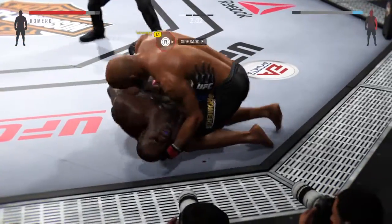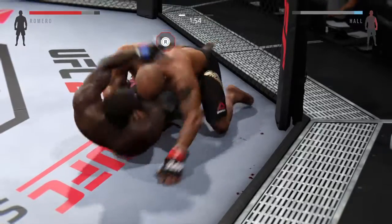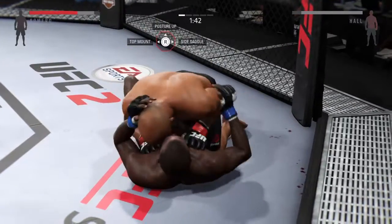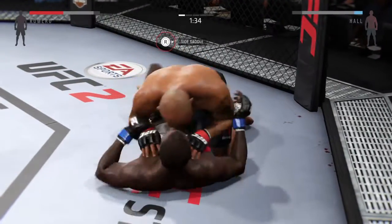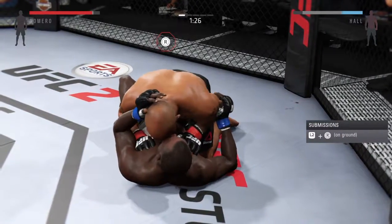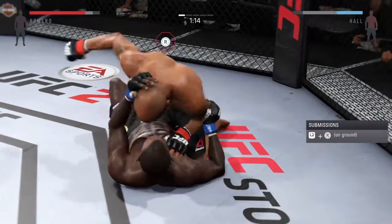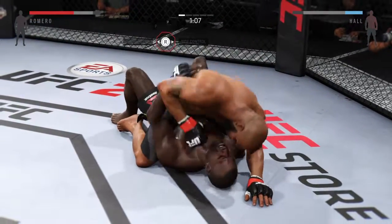He's back to side control. Trapped here in half guard. Romero with some nice ground and pound. Big shots being landed from the top in half guard. Nice punch — there we go. And he connects with the punch.